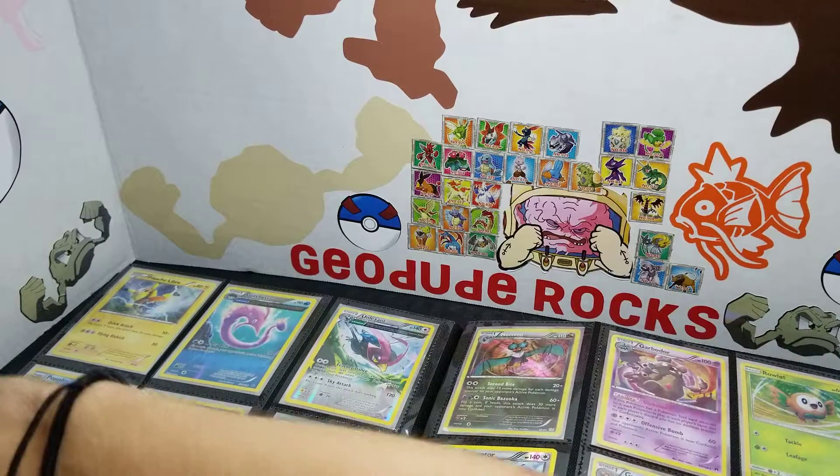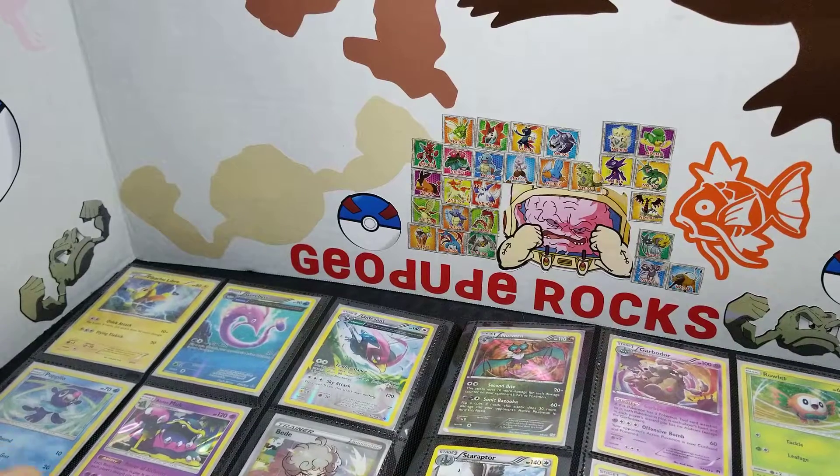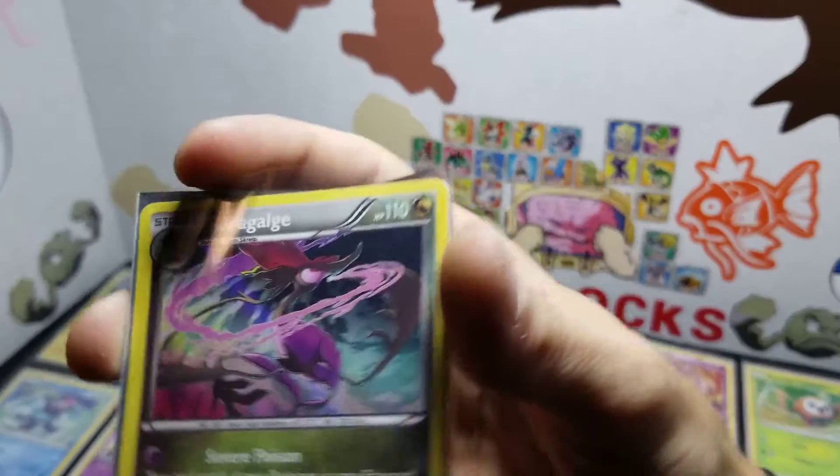This one's a good match. I'm thinking about using him in my playthrough — Dragalge. Okay guys, I don't remember about this one. Naganadel pulled it. It's very... no. We pulled it.